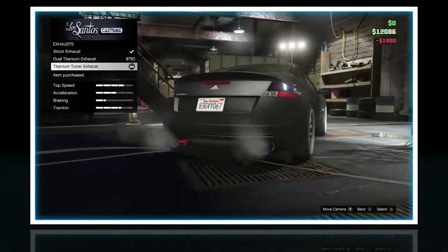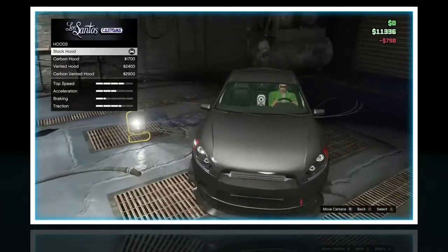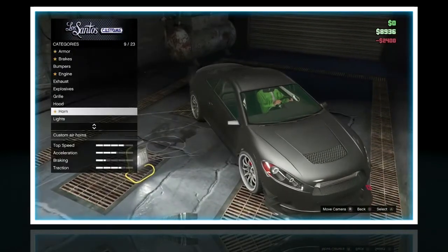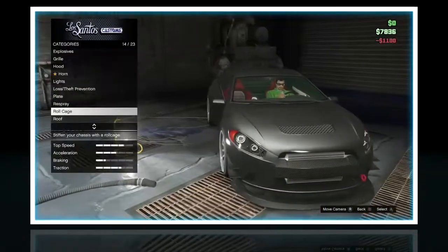Titanium — yeah, that looks awesome. Grill — exposed intercooler, that looks cool. Hood — I'm gonna go with vented hood since, as I've said many times before, I don't really like carbon that much. Roll cage and chassis upgrade — I'll do that. That changes the seats and everything.